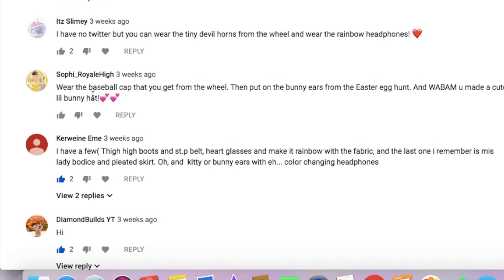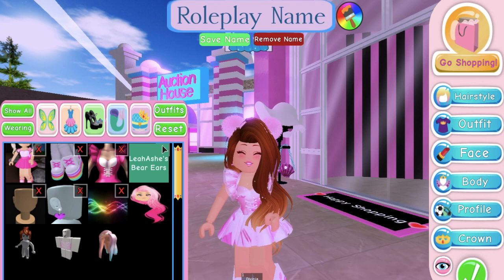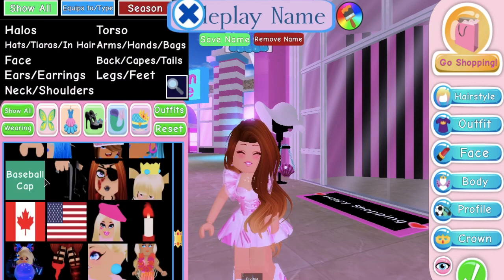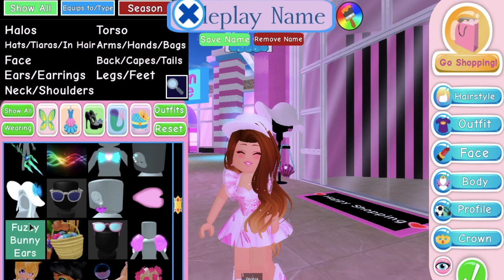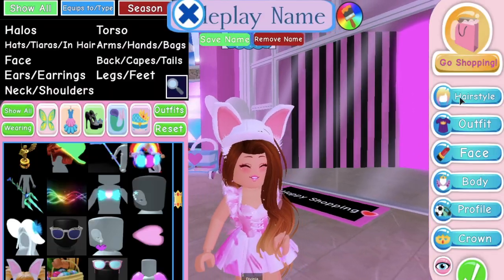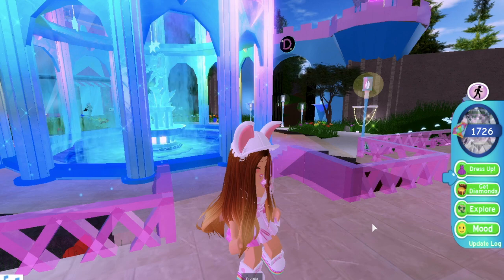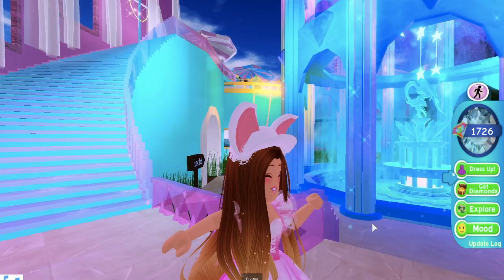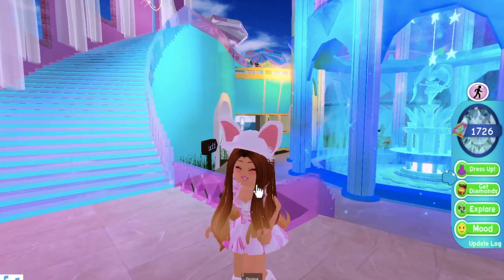Sophie Royal High said: wear the baseball cap that you get from the wheel, then put on the bunny ears from the Easter egg hunt, and wham! You made a cute little bunny hat. That sounds adorable, so let's try that. I'm going to take off my bear ears for this video because they'll kind of get in the way with some of the hats. So I need the baseball cap - let's make that white - and then the bunny ears. Oh! That is such a cute hat. Let me put my hair back so you can see it better. This is such a cute little hat, like a little bunny hat. It kind of looks like there are little fuzzy things on the side of the hat because of the ears. This is a great hack - 10 out of 10.